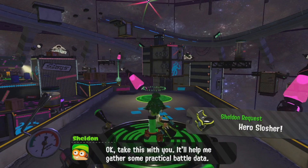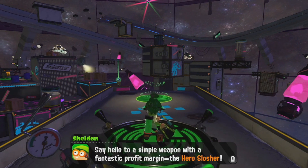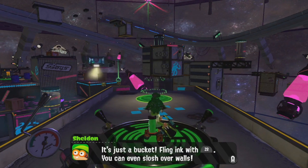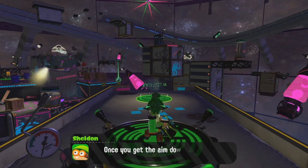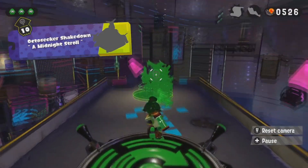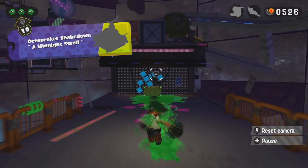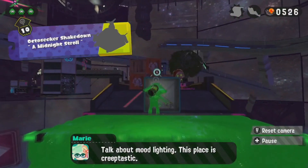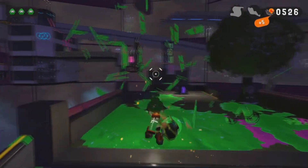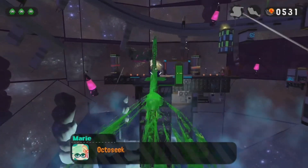Oh dear, another weapon I'm bad at. Say hello to a simple weapon with a fantastic profit margin — the Hero Slosher. It's just a bucket; plain ink with ZR. You can even slosh over walls. Once you get the aim down, you'll be sloshing your enemies in no time. The Slosher's not too bad, I'm just not very good at the weapon class. But we will try to do our best here.